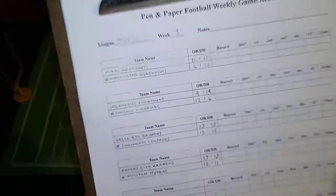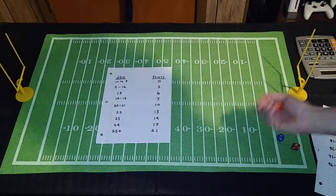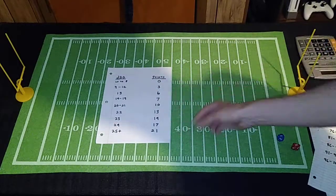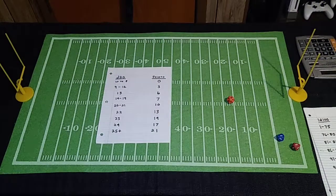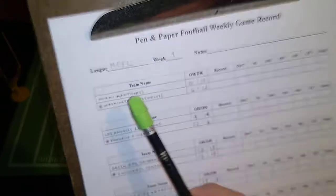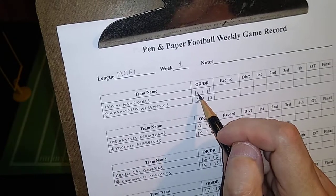Here's week one's schedule. The scores are determined by rolling two dice per quarter and consulting the chart. But we can modify the dice roll. The first way is with disparities between offensive and defensive ratings. In a game, you compare a team's offensive rating against their opponent's defensive rating — the difference is the modifier to your dice rolls. For example, Miami's offensive rating is 11, but Washington's defensive rating is 12, which actually translates to a negative one for Miami.